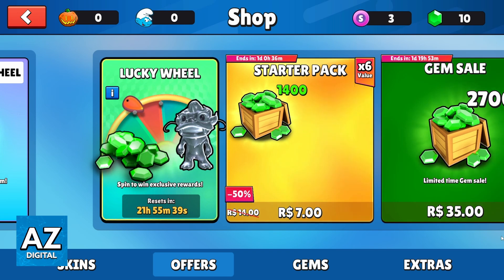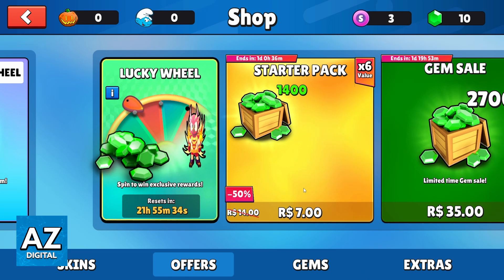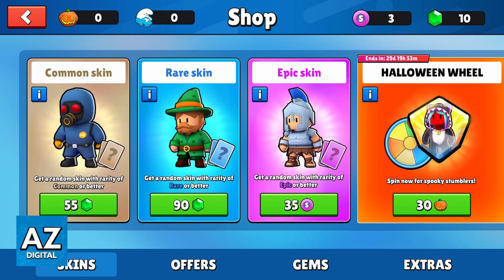As you can see, you can just go to the skins section right here at the bottom. You can check offers, gems and also extras. You can click on the skins one right here and you go to the skins section.